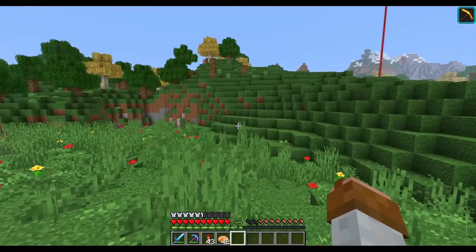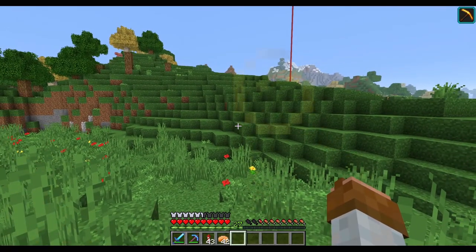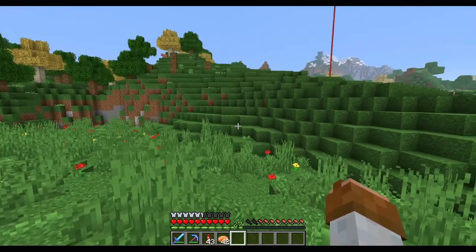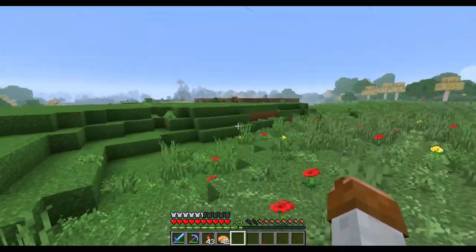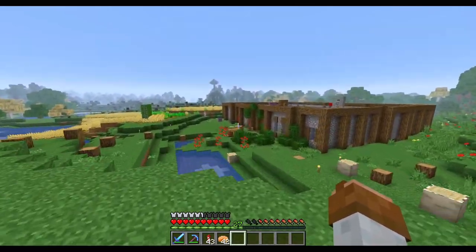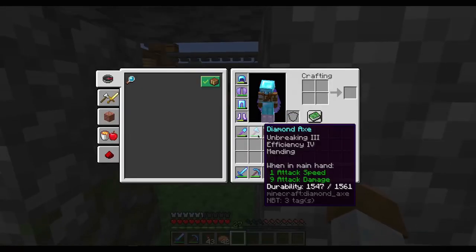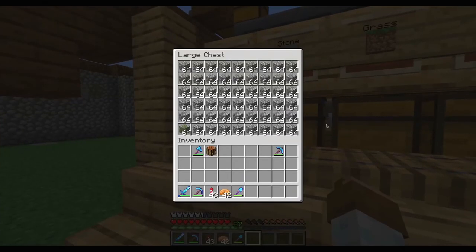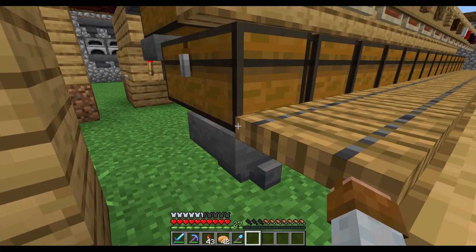We're going to basically recess the ground a little bit, so that we don't have any way of getting up and down. Then we're going to go in and add a bridge or staircase up and down instead. I think that could be kind of interesting. So what we need to do is make sure we have our shovel - and we do. We have a little bit of stone up there as well, and a little bit down there.